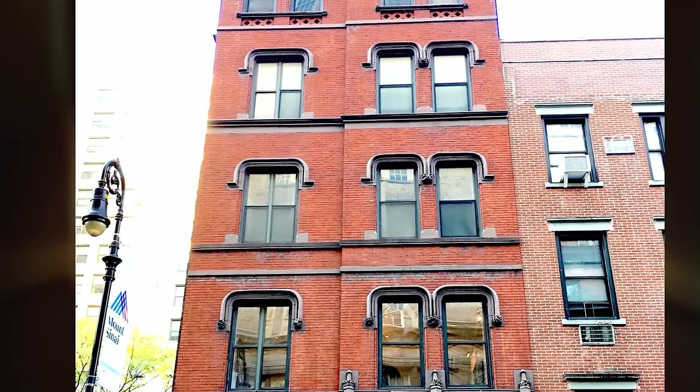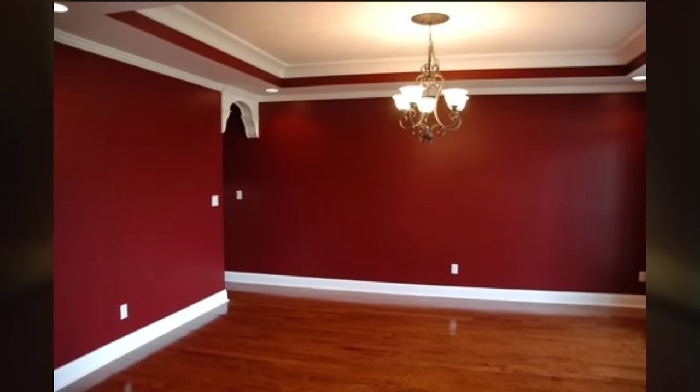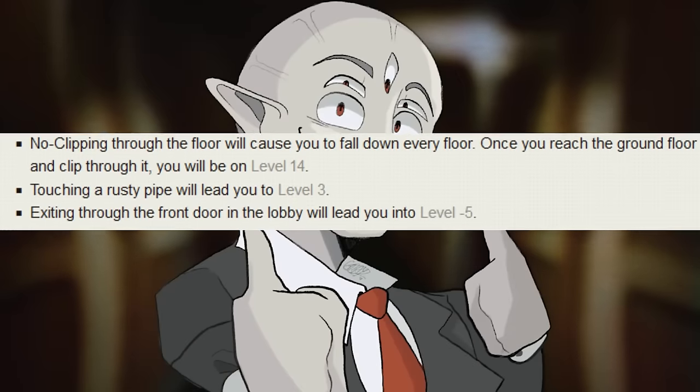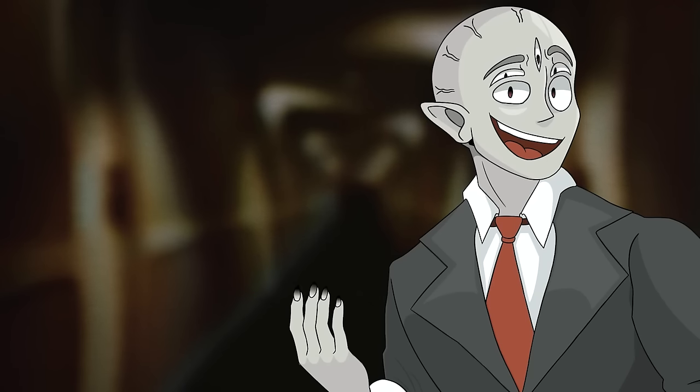To enter this level you can go into an apartment building on level 11, no-clip through the floor on level 12, or no-clip into a yellow wall on level negative two. To leave, you can find a red wall in one of the hallways and no-clip through it to go to level negative one, or use one of the other three listed exits.